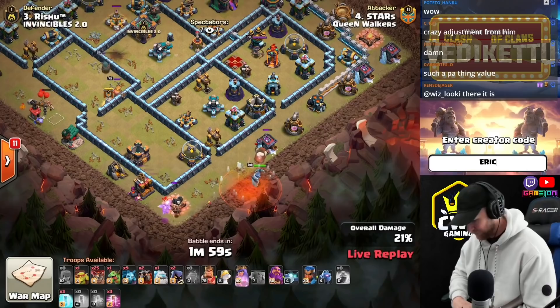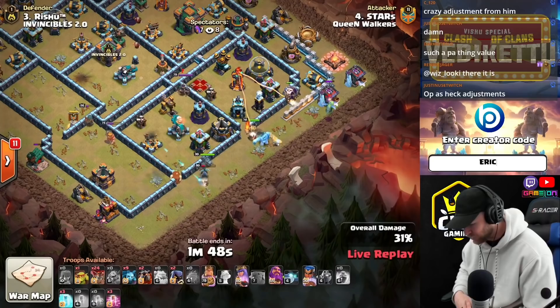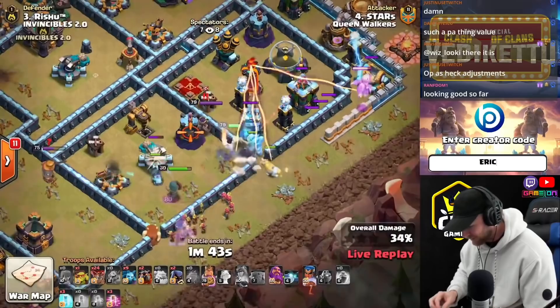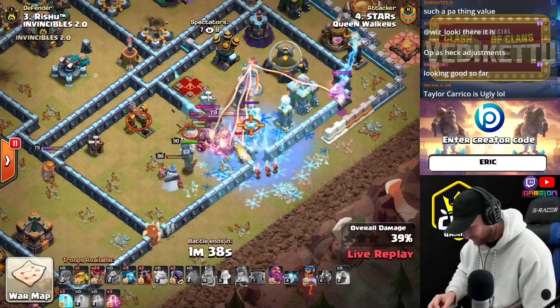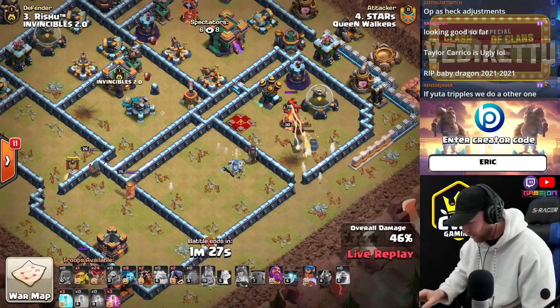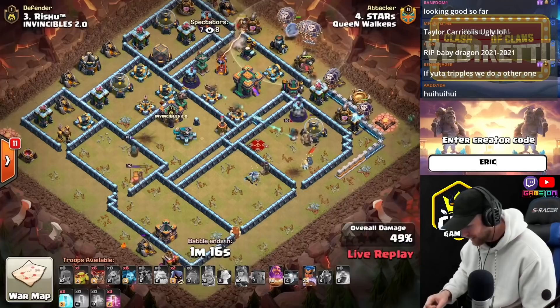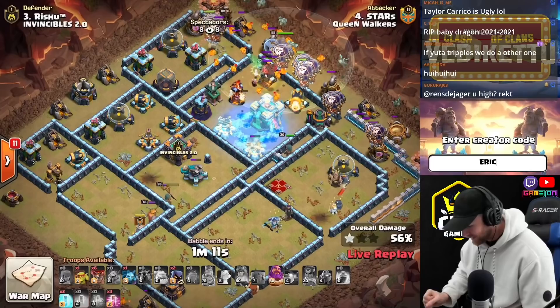Now he'll go into the Scattershot. Baby Dragon comes down but gets sniped off — he does get the camp down though. Working into the Scattershot. The Baby Dragon clears on the outside. Here comes the RC to join in with the Queen. The King is over by the Multi but gets drawn over to the Queen, preventing him from going to the Multi-Inferno just yet. The Icicle frees up and saves the Unicorn. Now he has enough tanking in front of the King to keep the Unicorn protected a bit longer. The Queen does go down a little bit early, but the RC still has her ability. Gets the Air Defense and Arch Tower out of the way. The Lalo comes through the Town Hall. He'll reach 50% right as he arrives.